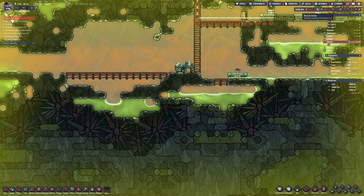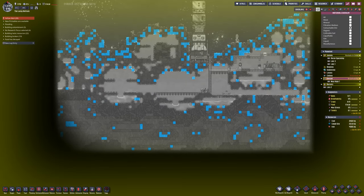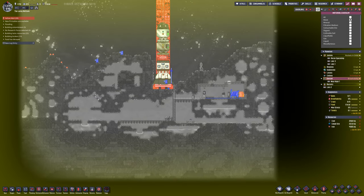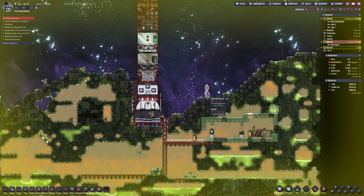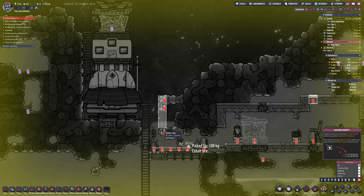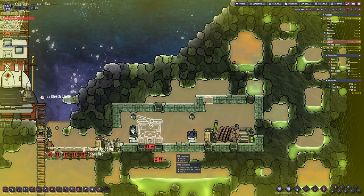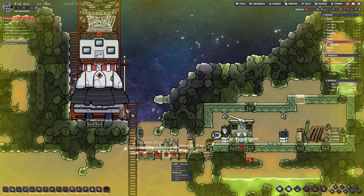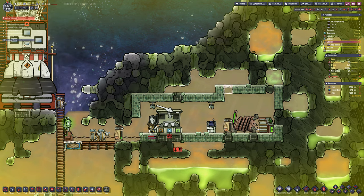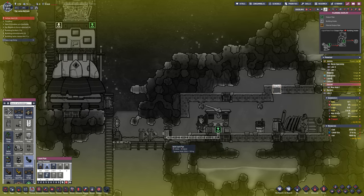Having all the capsules land in the same place instead of all over the surface is much better. With a sweeper you can automate it fully — the sweeper will move them into the unloader — but we've got three rovers to do it for us. The payload unloader is essentially just a giant tin opener. This is the liquid pipe, so when we send the fuel it will come in here and go straight up into the fuel tank of the rocket.